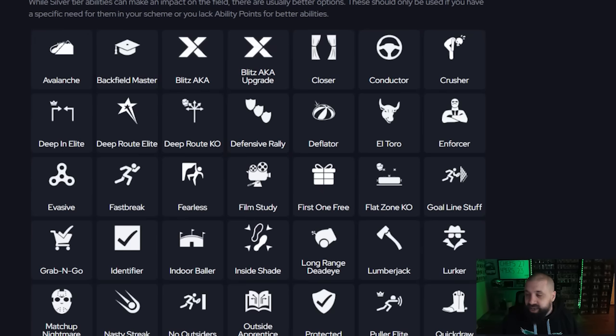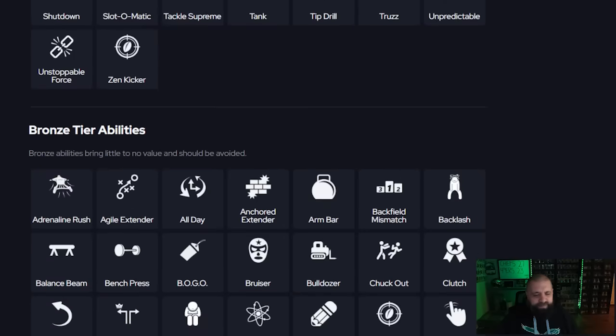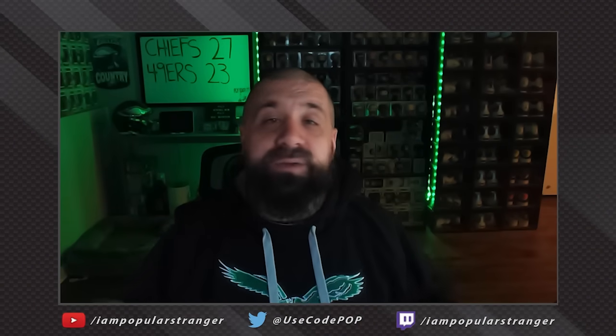Eventually Tackle Supreme and Secure Tackler are going to be good abilities. As I mentioned in the offensive abilities video, we'll probably see AKA running backs with Wrecking Ball and Freight Train that can't be tackled by one player. Tackle Supreme and Secure Tackler will be ways to neutralize that — they're very expensive right now but something to keep in mind going forward. If there are any abilities I left off this list that are working for you, leave it in the comments and let everyone know. Thanks for watching — I'm Popular Stranger, peace.